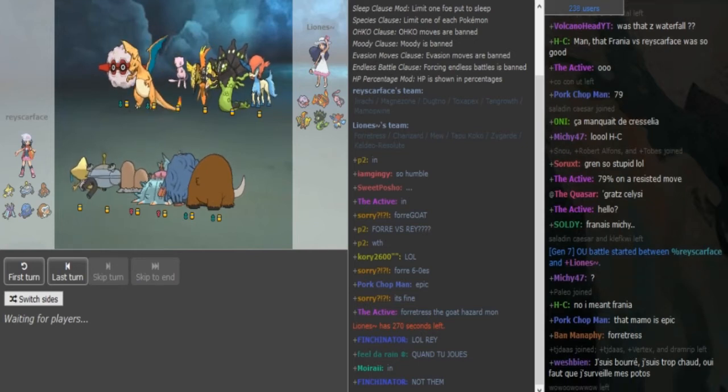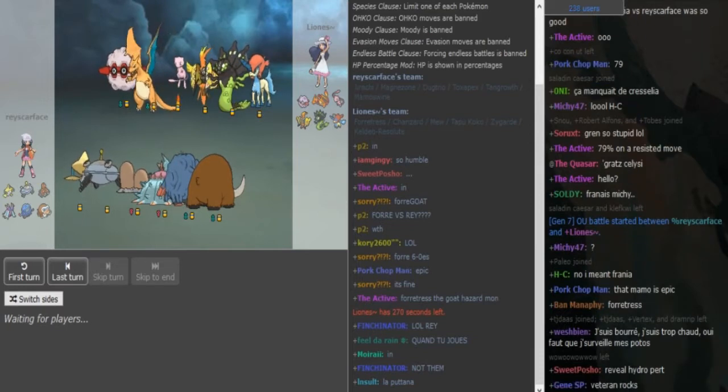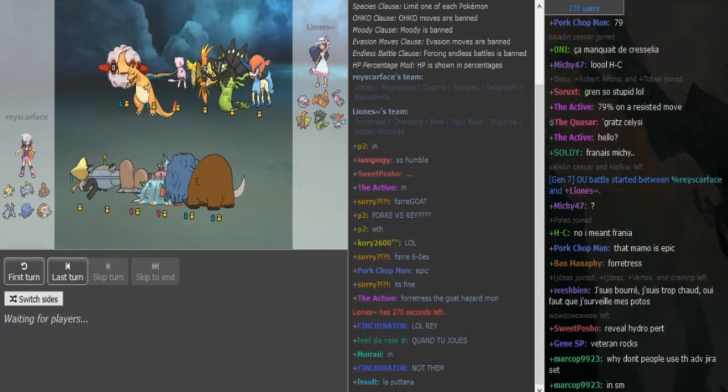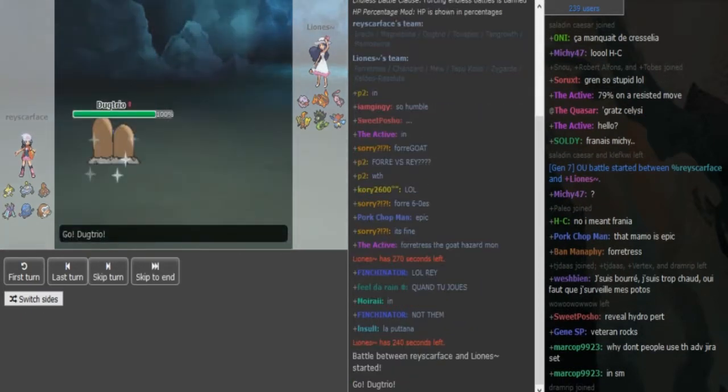What is going on guys, we are back with ulti round 2. This is losers bracket, Ray Scarves with Lyonis. This is game 1 and really interesting to see a Fortress on Lyonis' side. I assume it's gonna be Spin plus Defog to make sure that hazards never go up for the Zard. And a Z-move Cocoa and Scarf Keldia is what I'm thinking.